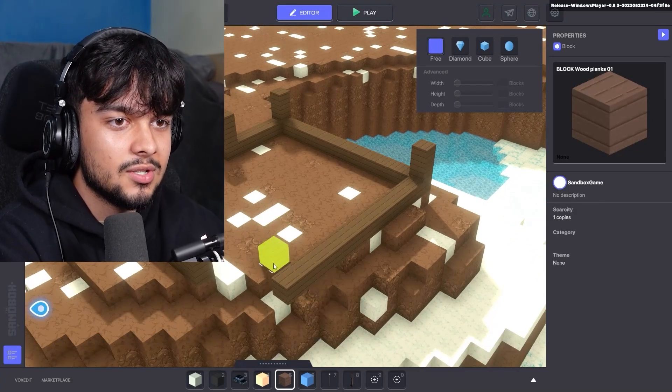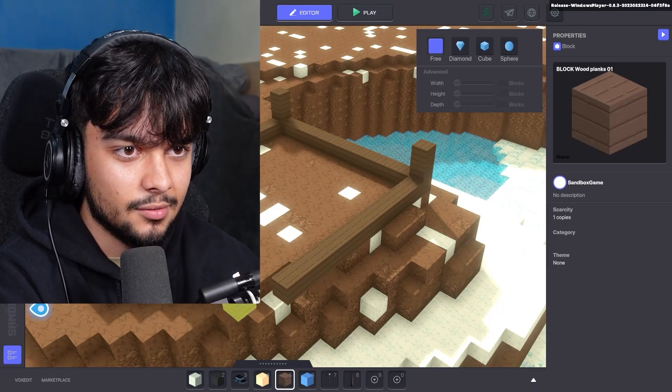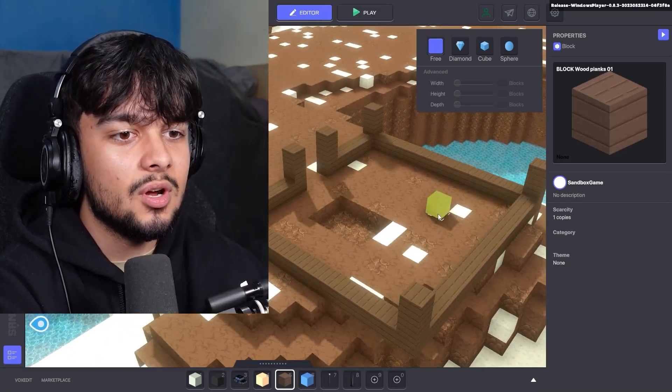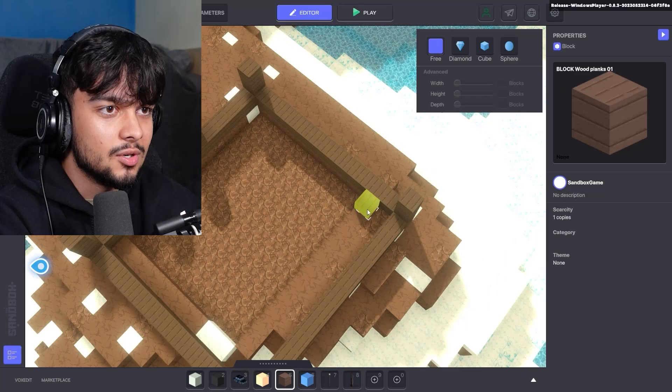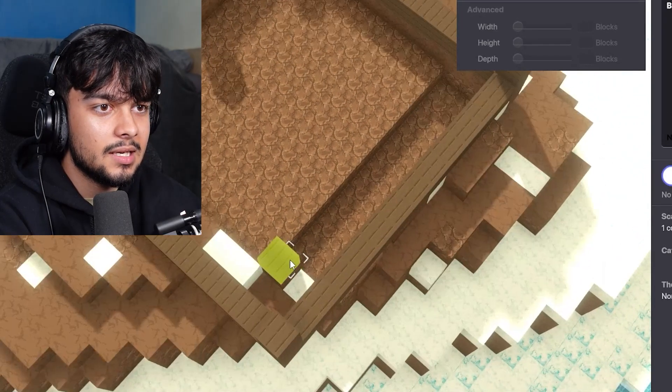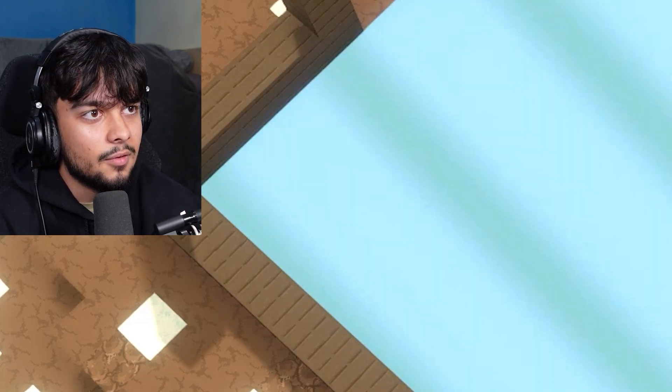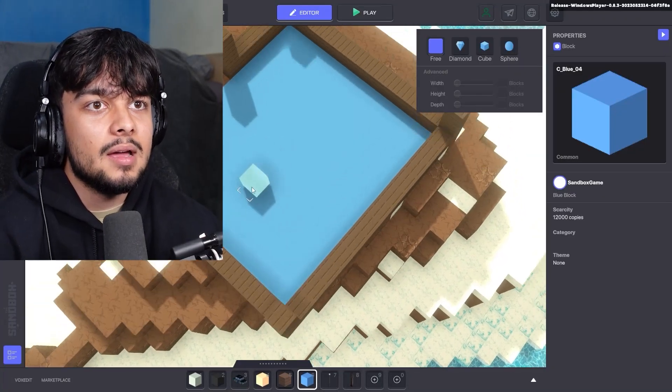It's a lot nicer than having to be in a character all the time. You can't be in a character in this game, although you can obviously test things out. These are the blueprints of my house — what do you guys think? It's also less time consuming. If I want to delete the floor it's that easy. I don't know what this blue block is but I'm gonna make it my floor, just like that.